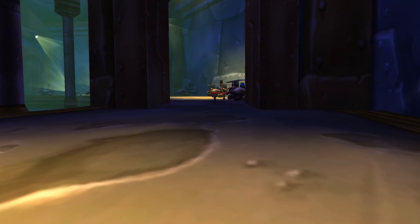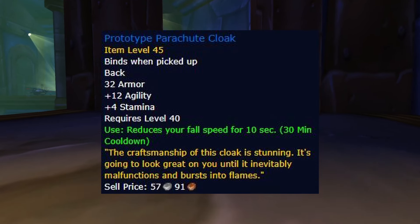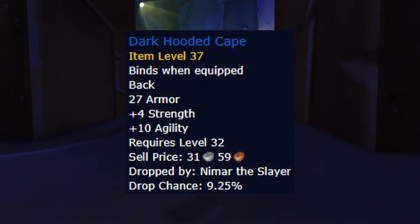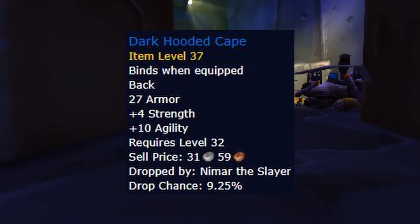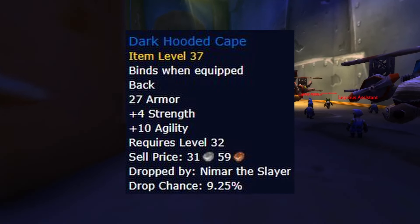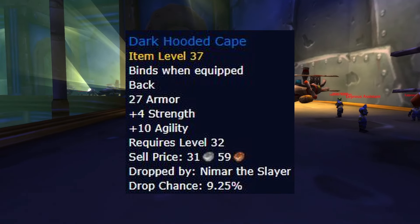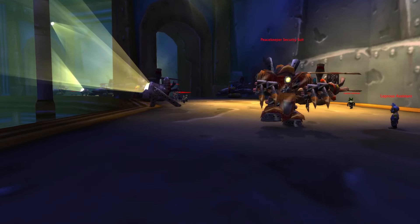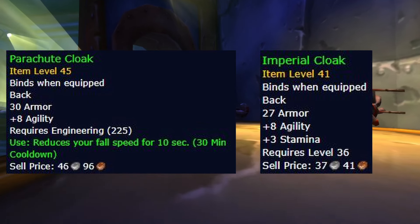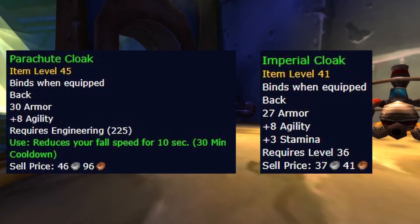For the cloak, we have Prototype Parachute Cloak. By far the best option considering the next best alternative is Dark Hooded Cape, which is already selling for upwards of 600 gold depending on your server, so it's not really a realistic option. Opting for either a Parachute Cloak or Imperial Cloak are much more reasonable alternatives while you wait for your Prototype Parachute Cloak to drop.